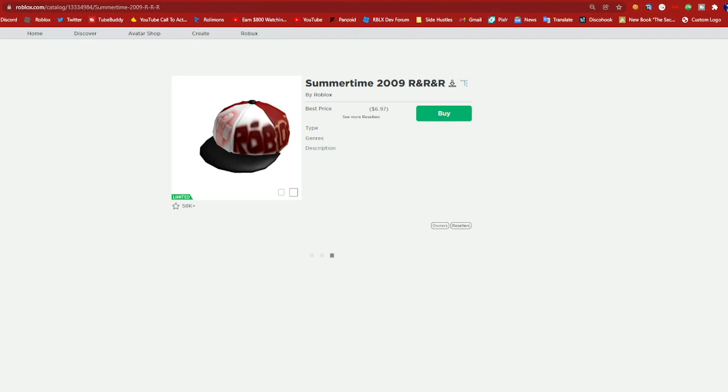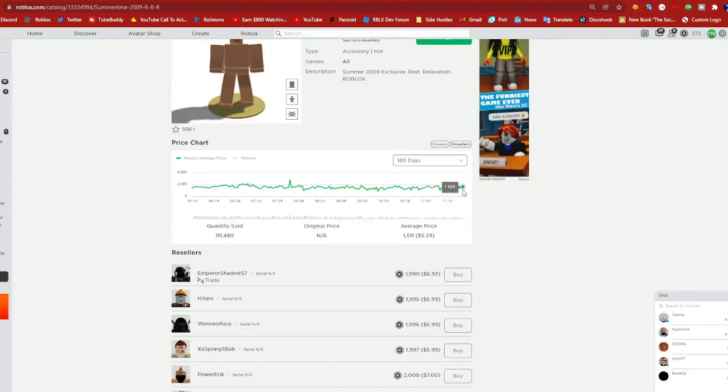So Summer 9 — all right. This is actually a good trade, it's just I think I can get more, like maybe 200 to 300 profit with better items. So I'll keep this inbound and if I don't get any accepts I'll just accept that one because it's a good trade — I can just do better.